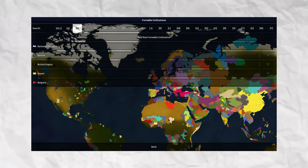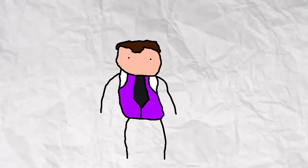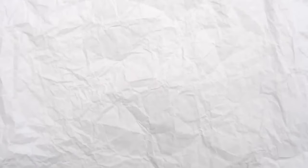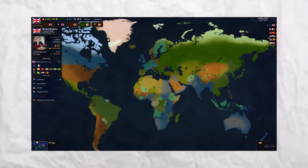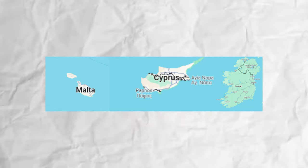In Age of History 2 you can make your own formable countries, and I thought, hey, what if I add in the British Empire? So I did, and now I can reform the British Empire. In fact, I've done it already in the game, but I figured I'd do it again for you all. Although the thumbnail shows we are going to be attacking Africa today, we're also going to be handling the Middle East and the other European territories. So let's begin.